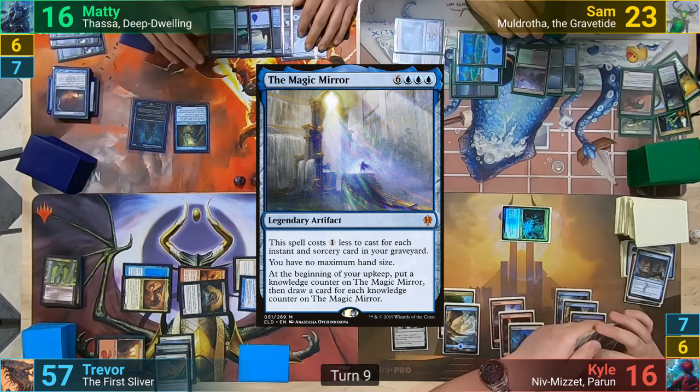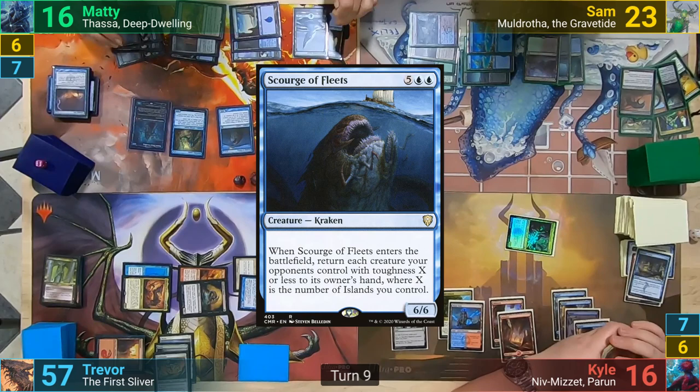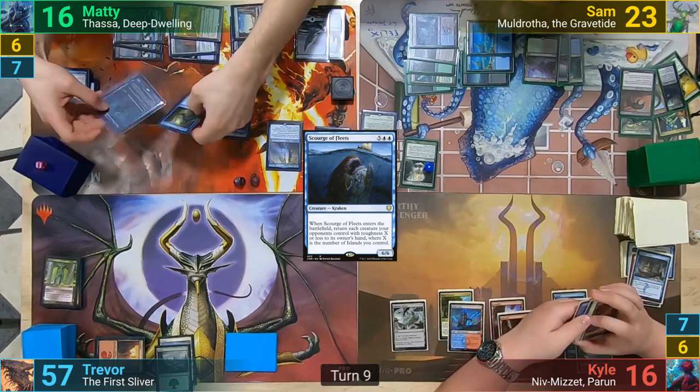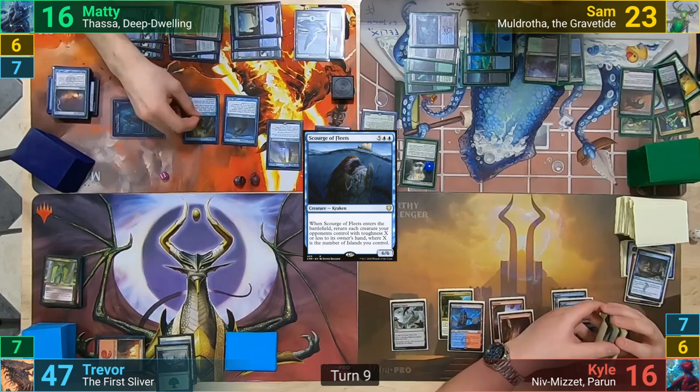Maddy's turn has him drawing and paying 3 for the Magic Mirror, since it's reduced by the Medallion and the spells in his graveyard. 6 mana then gets him a Scourge of Fleets, which bounces all creatures with toughness of 8 or less back to his opponents' hands. This clears the board basically, and Maddy then counts up his devotion and realizes Thassa is active. He goes to combat and swings at Trevor, who takes the hit.